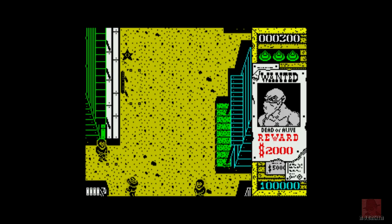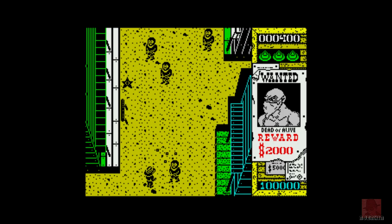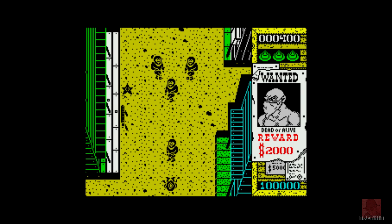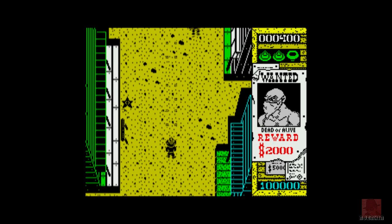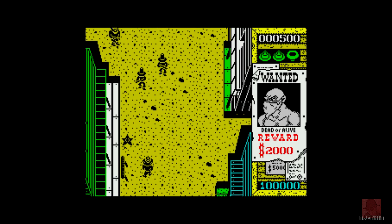So we're going through this Wild West town. We're going to take out everyone that attacks us. These guys don't look like cowboys. They look like Non out of Superman 2. We've got a limited amount of lives. We get hit by a bullet, which are quite hard to see because they're yellow on yellow.